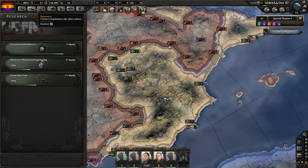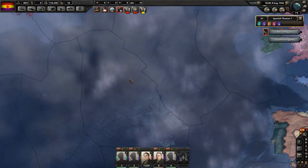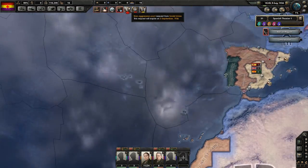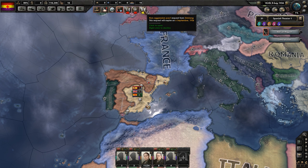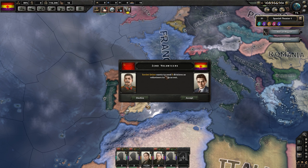Wonder if we can close this pocket up here — we need to basically defend something like that. This is gonna be tough. What can we do about diplomacy? Can we talk to these guys? Offer military access? Nope, nothing. What about America? Will you talk to us? Nothing helpful there. So — non-aggression pact request from the Soviet Union. Send volunteers from Soviet Union — yes, we'll want those. We'll absolutely sign a pact of non-aggression. We'll take any help.